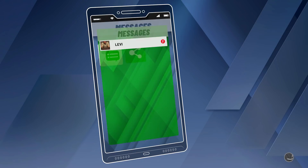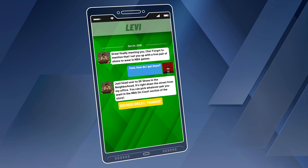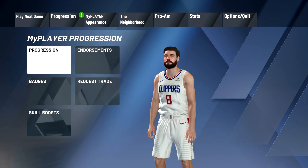Alright, I don't like that — I have to go. Oh wait, Levi sent me a text: 'Forgot to mention that I set you up with a free pair of shoes to wear in any games.' Just head over to 2K Shoes in the neighborhood — it's right down the street from my office. You can pick whichever pair you want from the NBA on-court section. Sounds great, thank you. Alright, they gave me a free pair to use in game.